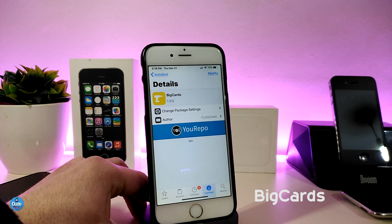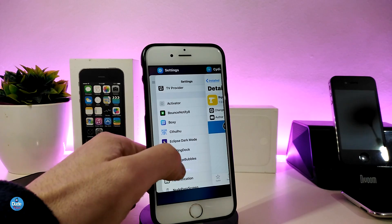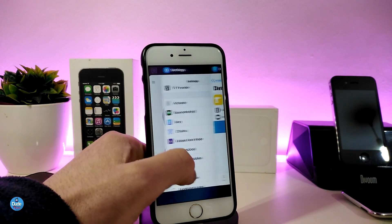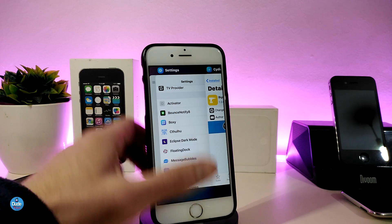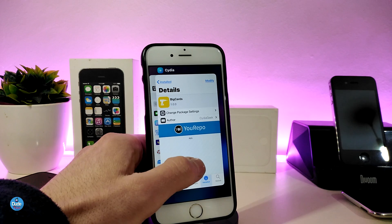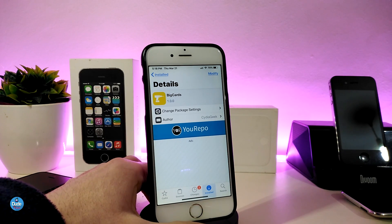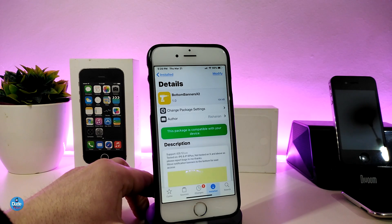The first tweak is Big Cards. When you download this tweak it will allow you to see big cards in your app switcher. Most of you guys already know that we receive a lot of different kinds of switcher cards from Cydia — this is one of them. It will bring big cards just like that. The tweak doesn't have anything to configure; it will work right away once you install it on your iDevice.